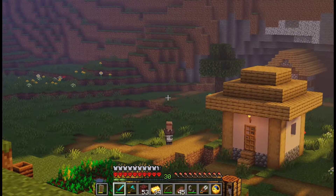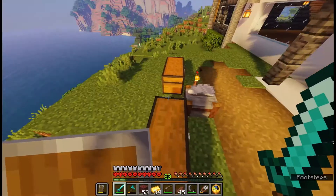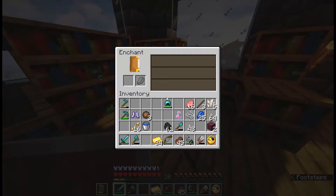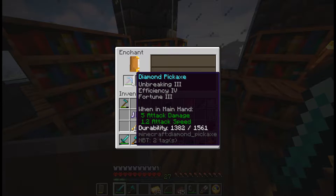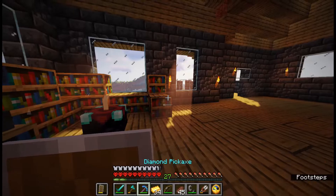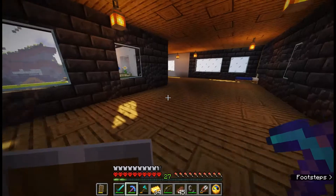Back at the base, I have a level 30 enchantment ready. I'm going to enchant a pickaxe. Let me get the lapis — and I put Fortune 3 on it. I'm breaking it free — Efficiency 4 and Fortune 3! That means we're gonna go mining for some time.